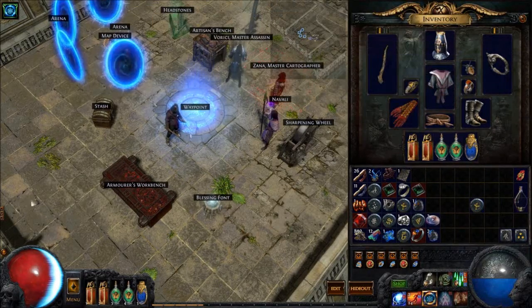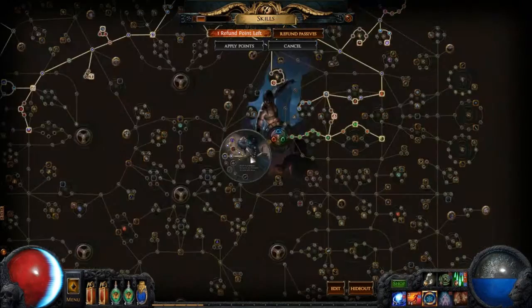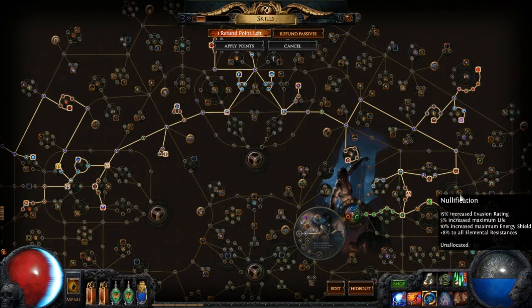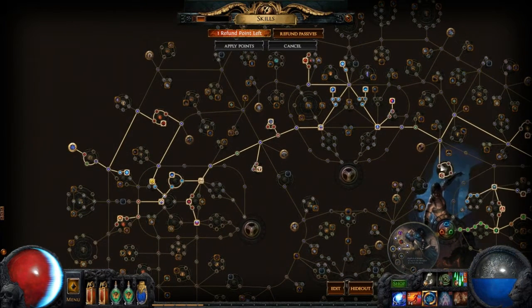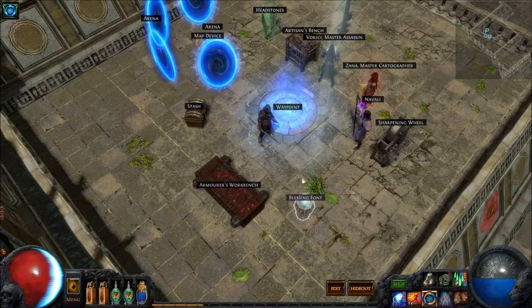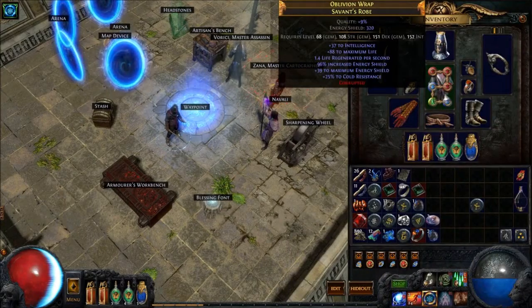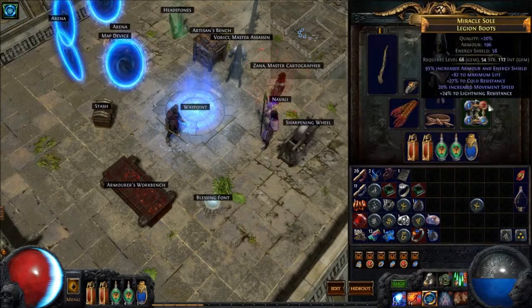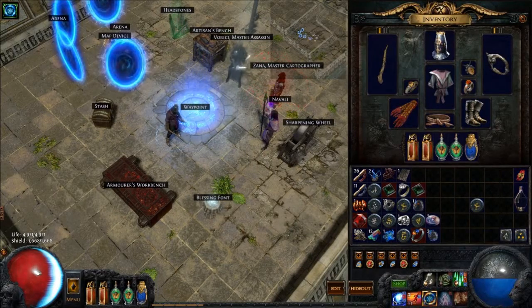The other thing with this build is we try to get a fair bit of Energy Shield. On our skill tree we start in the Shadow area and pick up Life and Energy Shield nodes — there are several here and more over in this area. By picking up those nodes, we can get Energy Shield and Life on our armor, helm, and gloves, so we can get plenty of Life and Energy Shield for defense.